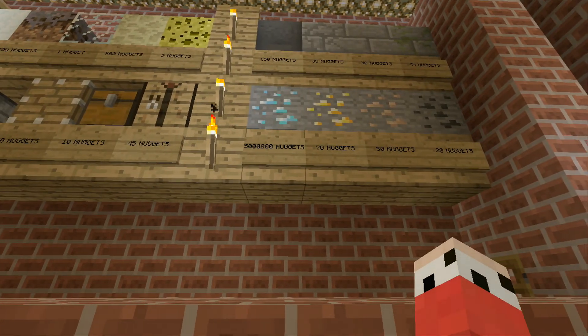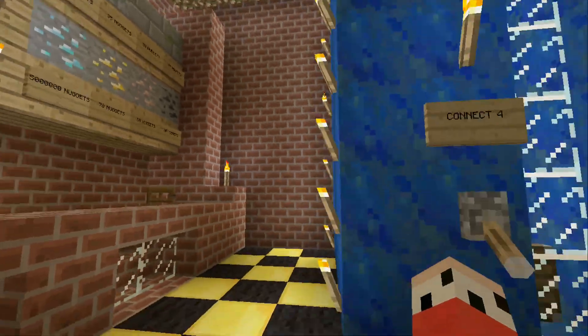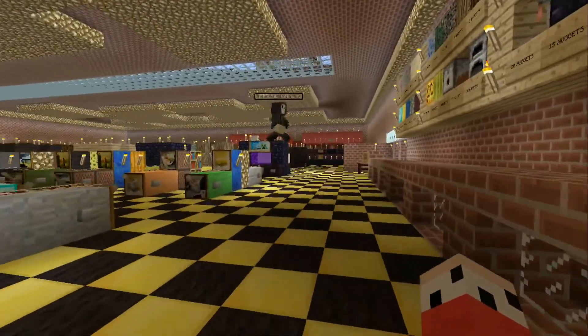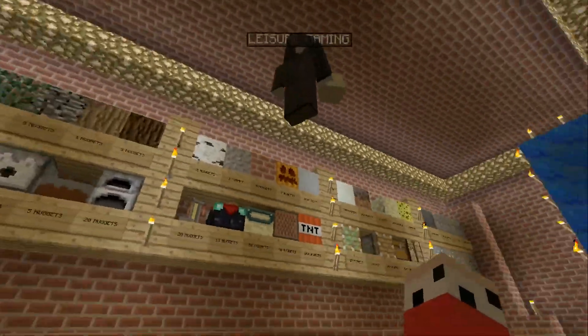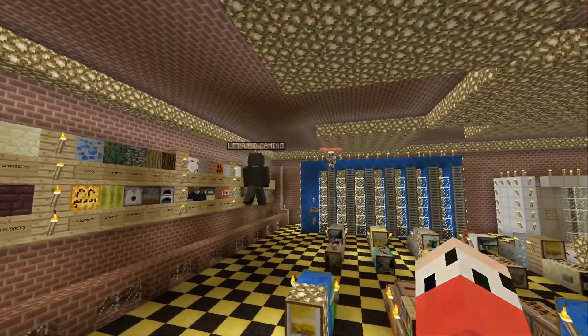What is that — 500,000 nuggets for diamond? Yep. Man, I'm going to be in here forever. So certain stuff costs like gravel, one gold nugget, certain things cost cheaper. Other ones, yeah, good luck trying to get them.